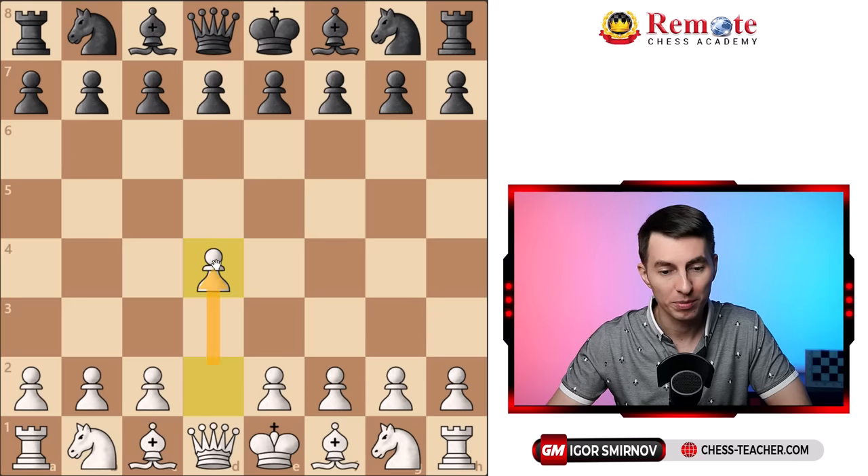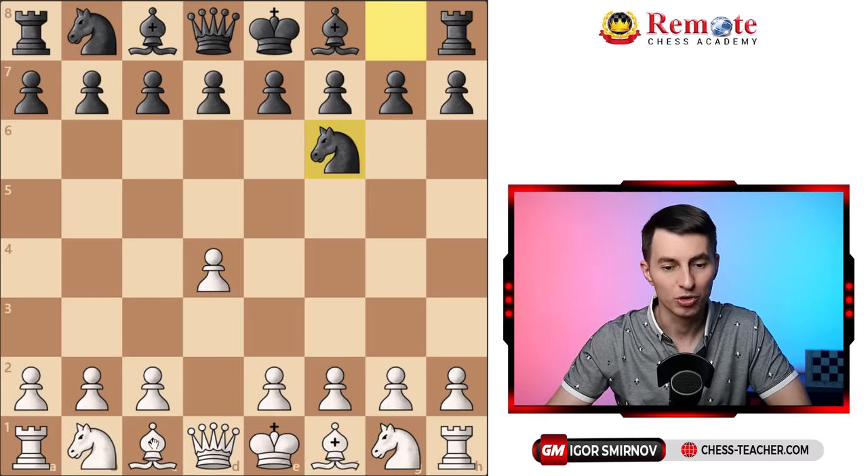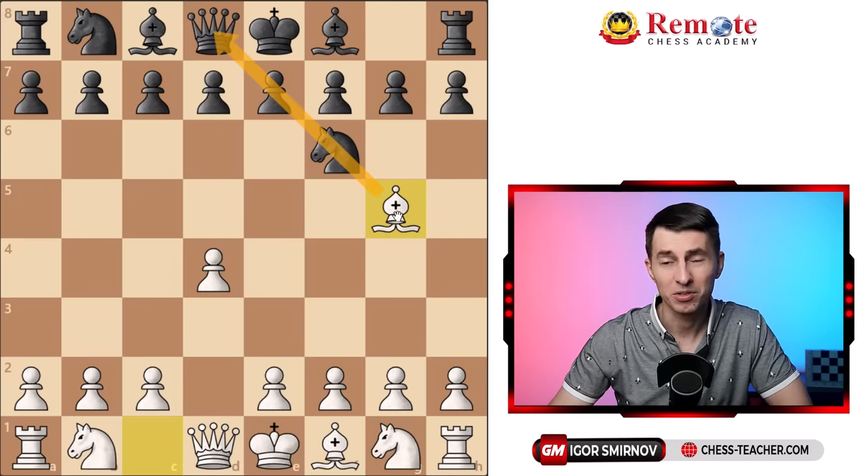Your opponent, usually after you play d4, responds either symmetrically with d5 — kind of the Queen's Gambit — or knight f6. And in both cases, you're going to use the same move, which is bishop to g5. And you start putting some pressure, and it's already a bit unpleasant.